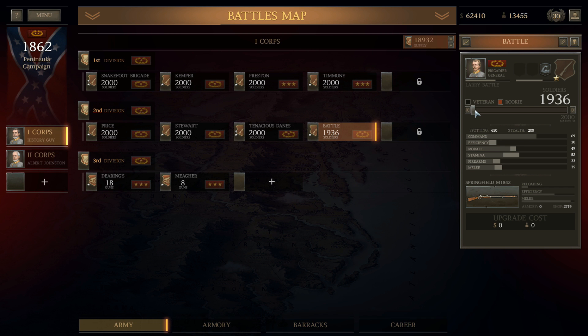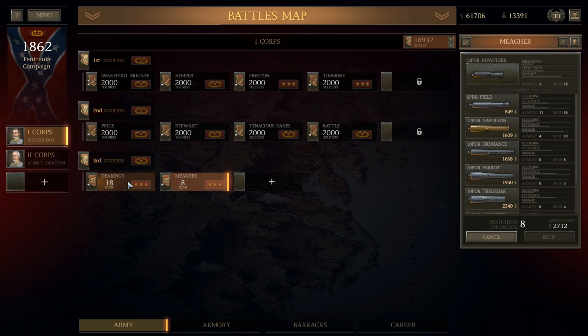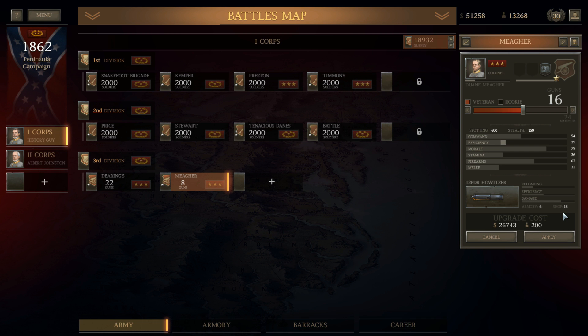We're going to take in these two units of smoothbores — these howitzers here. I want to get something up to two stars. Maher's Napoleons are almost there, so close. We're going to go veteran because I want to keep them from dropping too much. Actually, it looks like they did anyway — it's Maher, that's almost there. So we've got six available to us here. That's going to be expensive because I had to buy some. We're going to go up to 14.